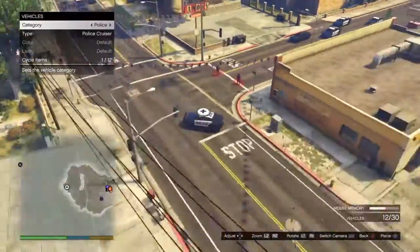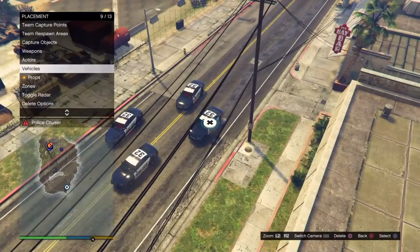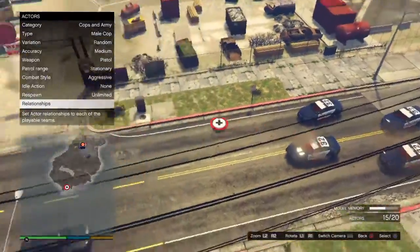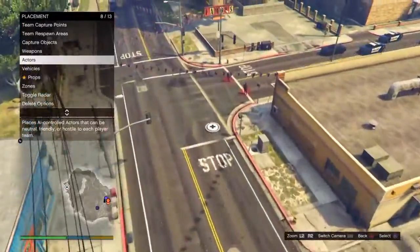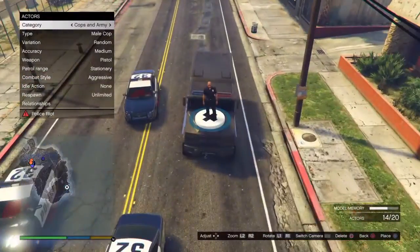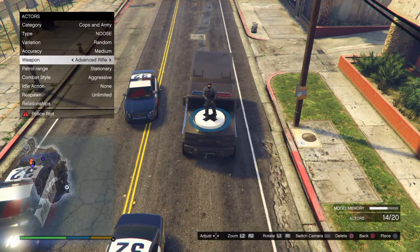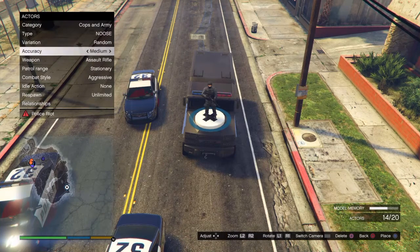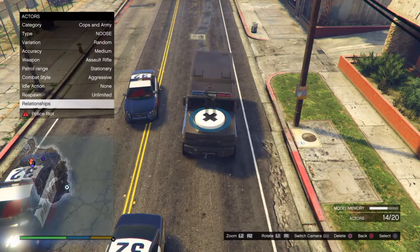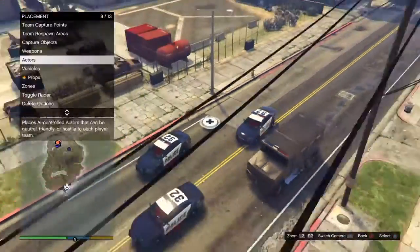I'm going to add a few more police cars here. It doesn't really matter where you add them as long as you're happy with where it is. Interesting fact — you can actually put guys hanging inside and outside of the police riot. So that's a pretty cool feature. Here's a police riot. I'm going to put them to an assault rifle. Another thing you might not know about the creator is that the patrol range — if you set it all the way to the right where it says wander, it should say something like wander on it. You can actually put two more guys on the side, but I ran out of actors.